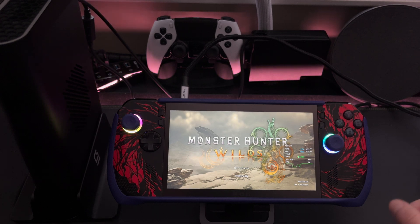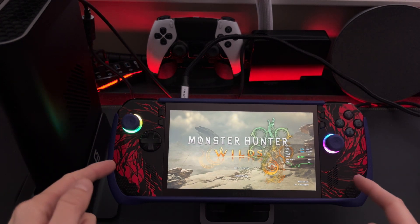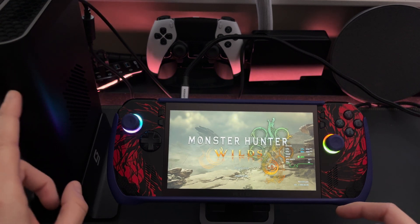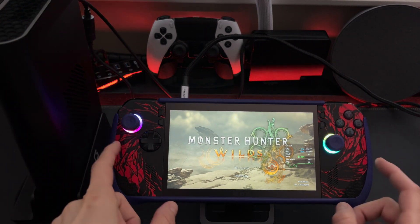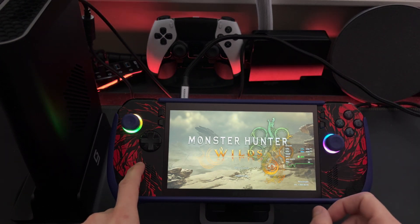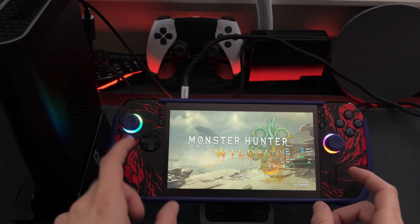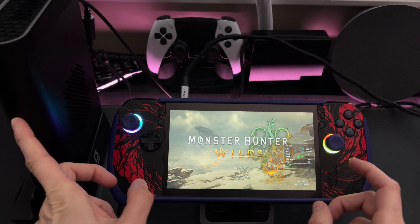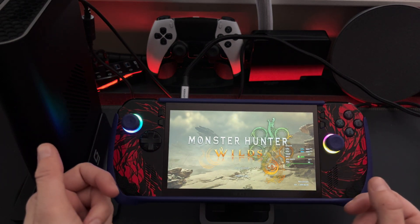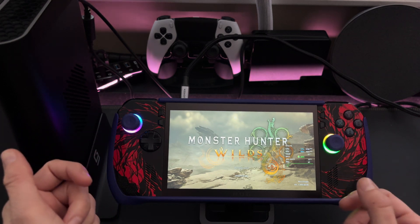Hey everyone, welcome back. Today I'm going to be doing three benchmark runs with the Ally X and the One XGPU 2, which has the 7800M graphics card in it. First, just the Ally X by itself running on 1080p low, then with the One XGPU 2 on the Ally X display, then on an external monitor to see performance on 1440p with this game.